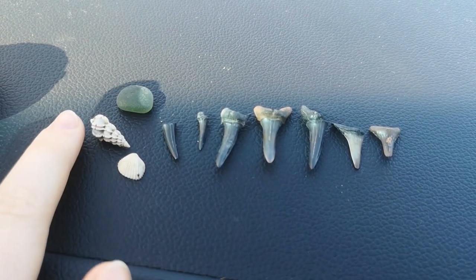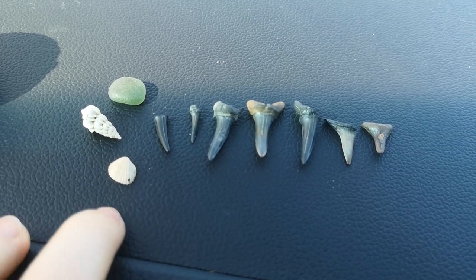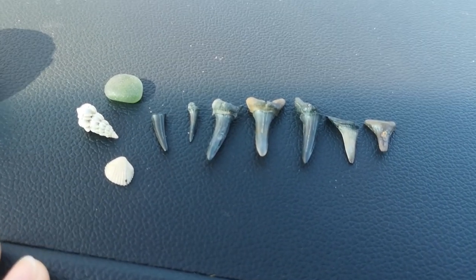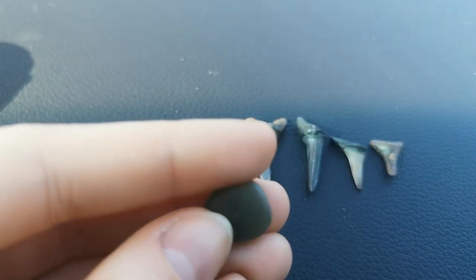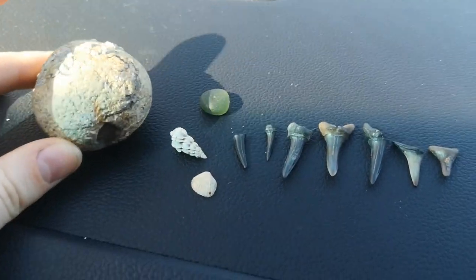I just picked up these lovely little shells. I showed you this unusual one, and I liked this one because it has a tiny hole in it naturally, so I thought I could use that maybe in some jewellery making. And I always pick up sea glass - there's just something so pretty about it. I picked up this lovely little green one.